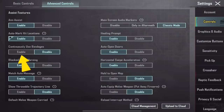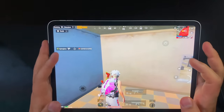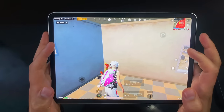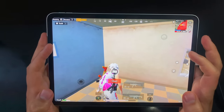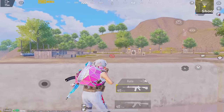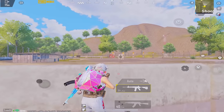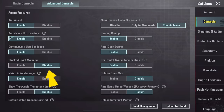Keep the continuously use bandages option enabled — in this case, you just click once on the bandage to use and it will continue using bandages. Whenever you get close to an object, your crosshair automatically changes to a blocked sign. To solve this problem, disable the block sight warning option.